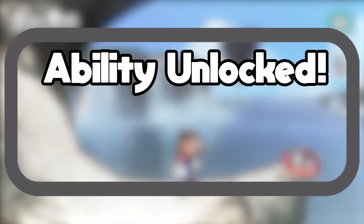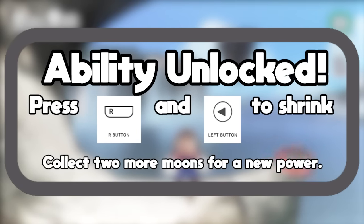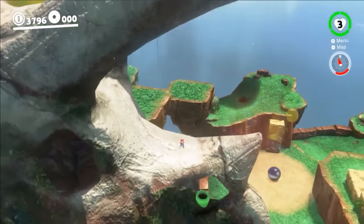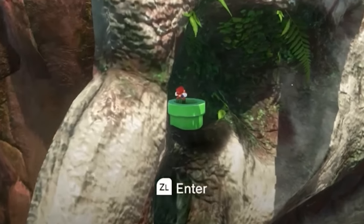Ability unlocked! Press R and left on the d-pad to shrink. Collect two more moons for a new power. Mario puts it to the test right away by getting tiny and wedging his way into the nose. He climbs onto the pipe and drops down into the skull.